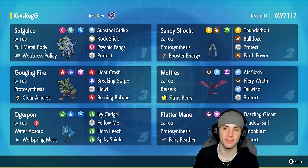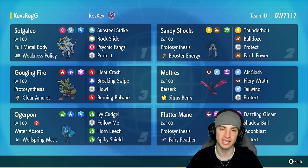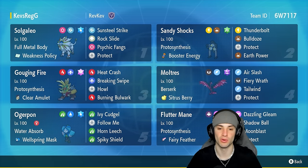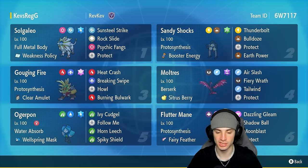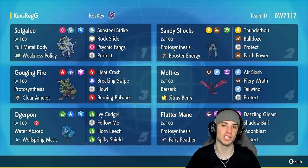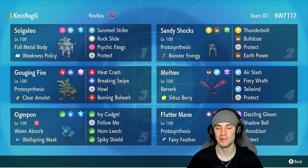We have Protect, and like I already mentioned, we have Sandy Shocks with Booster Energy and Proto Synthesis. It's got Thunderbolt, Bulldoze, Protect, and Earth Power for some big-time STAB damage. Our other four Pokemon on today's team are going to be featuring Gouging Fire and Fluttermane, two Proto Synthesis Pokemon, and furthermore we have Galarian Moltres. On top of that we got Wellspring Ogrepont, which has just been pretty much a staple recently in rental teams. This Pokemon is just so strong, can't go wrong with it. Rental code is in the top right-hand corner.